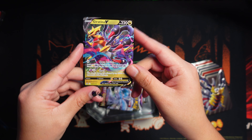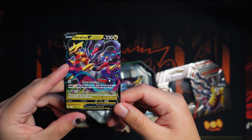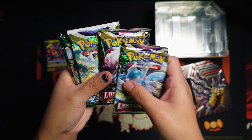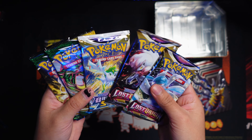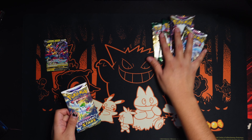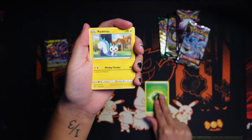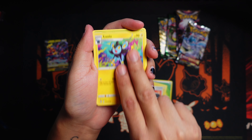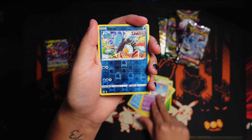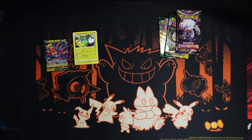We got ourselves the promo Giratina — pretty cool, it looks like he's surfing on the Lost Zone colors. Pretty nice. And we get — let's see — a Lost Origin, another Lost Origin, Brilliant Stars, and two Evolving Skies. Actually, this is a pretty good pool of packs! Let's start off with Brilliant Stars first, then Lost Origin, then Evolving Skies for the end. Got energy, Pachirisu, Choice Belt, Alexia, Cherubi, Corsola, Golett, Chimecho, Ice Cube, and a Wormadam. Nothing on that Brilliant Stars.